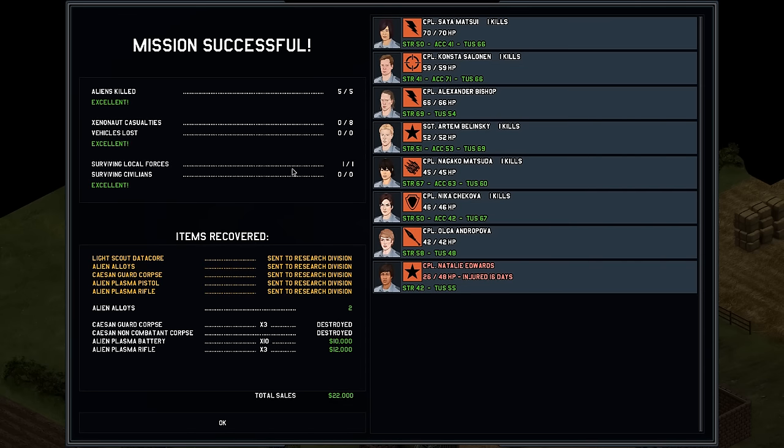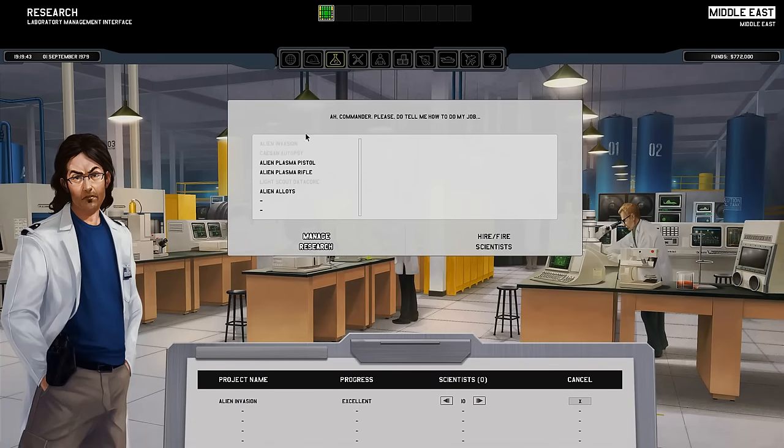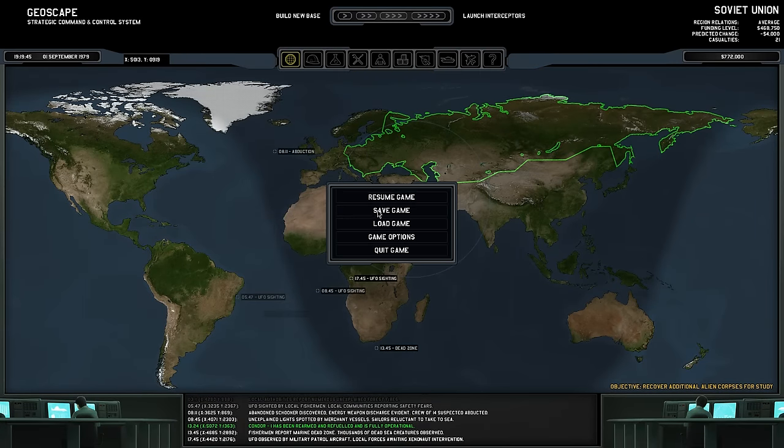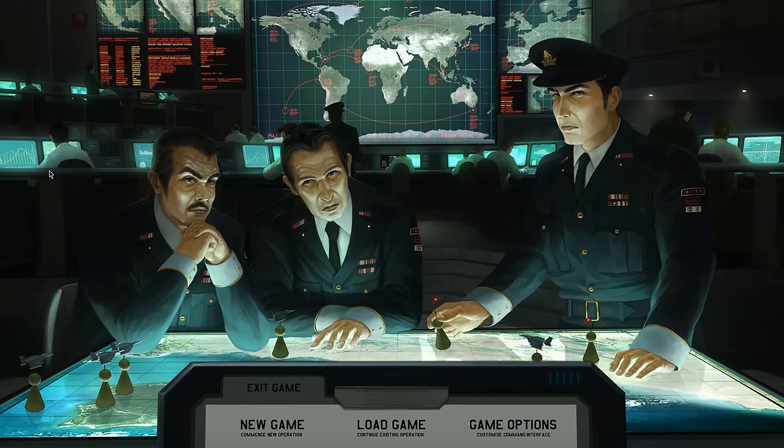You're told the items you recovered, and these are things you can research. Like, you can research the alien plasma pistol, which will give you armor with good protection against it, and at a certain point I think you can fit your soldiers with alien weaponry — so that's pretty cool. You can go to the research screen here and commence a project, assign some scientists to it, and when it's done come over to the workshop and craft what you researched. I feel like that was a good overview of the game — that's basically what you'll be doing the entire game. But as the game goes by it gets more complex, like at one point ground combat involves vehicles, and once that happens it becomes incredibly intricate and very difficult.